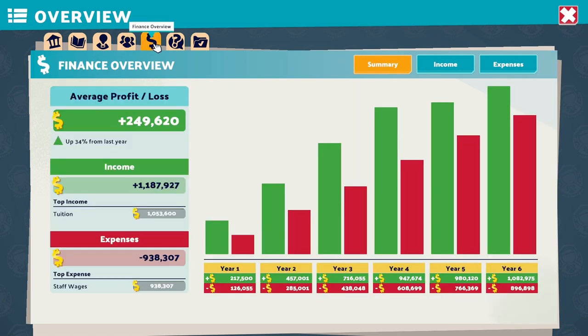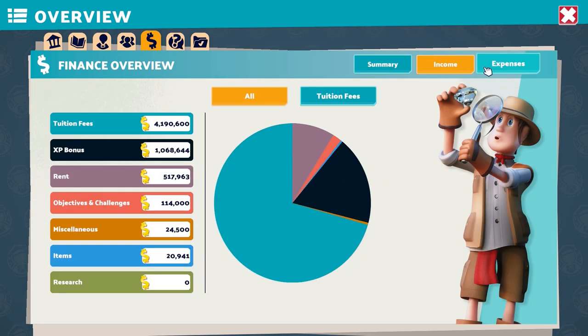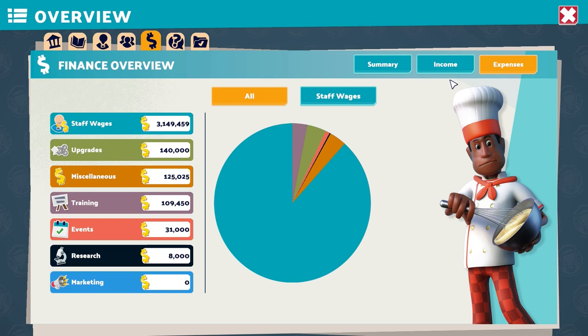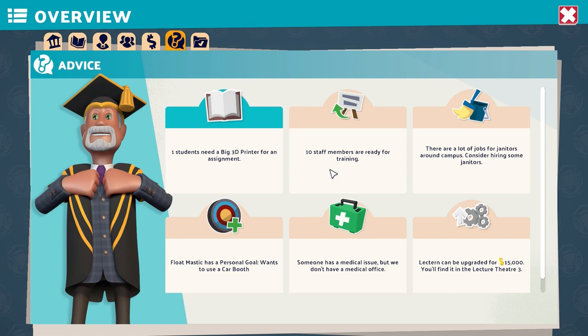You will even find an advice section to help keep you on track. This screen is super powerful and I would recommend familiarizing yourself with it, because this is normally where I go to tackle problems around the campus. It also gives insight on what I should be doing next — it's kind of a jack of all trades screen that is just slightly hidden from view.